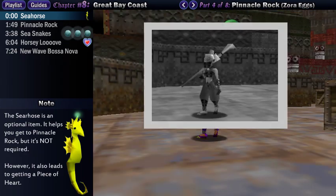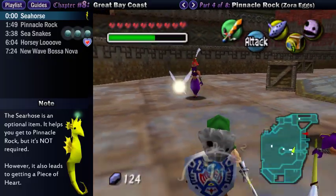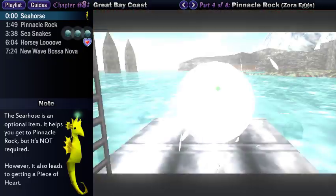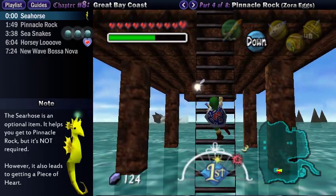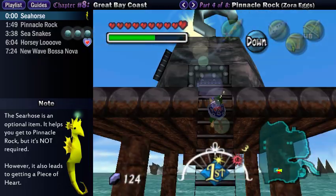Hello, people. In the last video, I snagged the four Zora eggs in the Pirate's Fortress and took a picture of a Gerudo pirate. If you did not snag a pictograph of one of them, you're going to have to go back to the fortress and do this. Annoying, I know, but you'll see why in a moment.